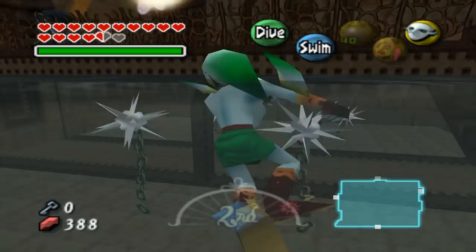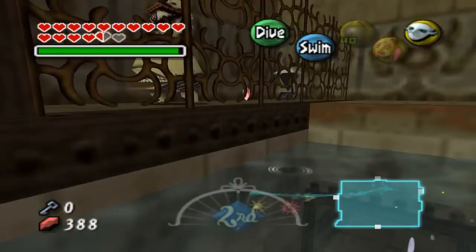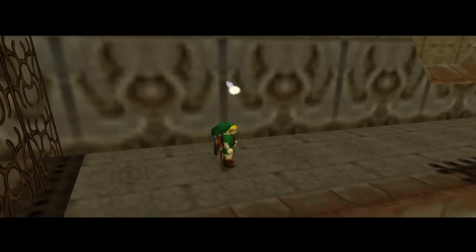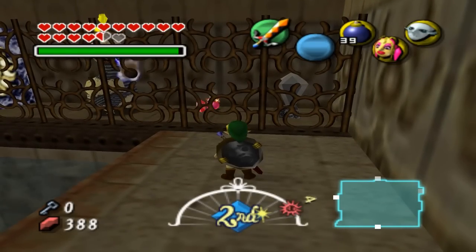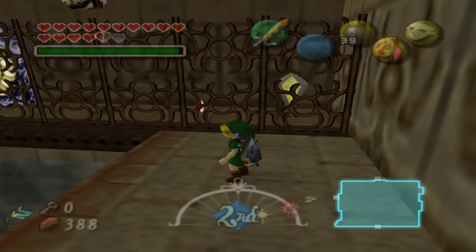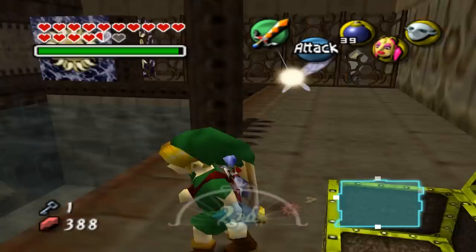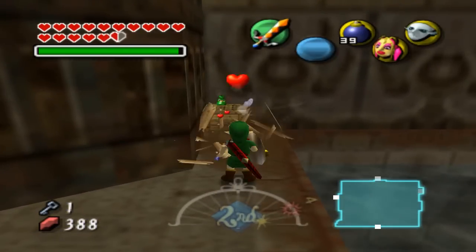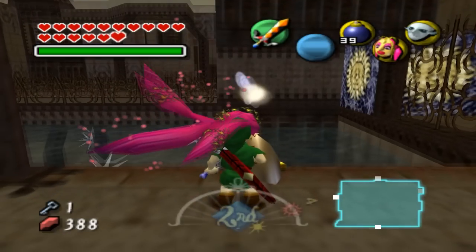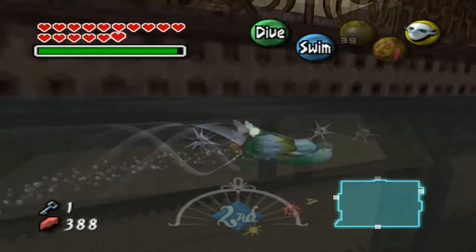Are we supposed to get up here yet? Well, regardless of whether or not we are supposed to... Can we do this? Okay, cool. He can't hit us, but we can certainly hit him. And we can hit this — the switch. Anyway, we got a small key, healed, got some arrows, whoop-de-doo. There's still a fairy in here. I'm gonna guess he's in that chest that we just opened, but we can't get to it yet because there's a light block in the way, and there are no convenient sources of light other than the sun, which apparently doesn't count.